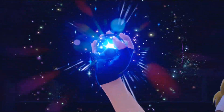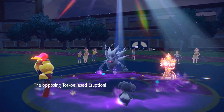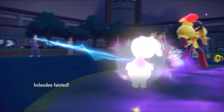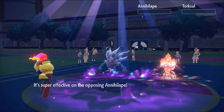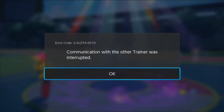They bring in Annihilape and Tera their Torkoal — Tera Fire Specs Torkoal eruption bodies everything. They go for a Tera eruption, which gives me the Flash Fire boost and hits my Indeedy. Indeedy goes down, which is sad — but Indeedy kind of deserves it since it gets Trick Room now in this gen. I go for a plus-two Expanding Force, Life Orb, Psychic Terrain boosted, and both opposing Pokemon get annihilated. My opponent had Imprison on Trick Room but set up Trick Room themselves — they rage quit.